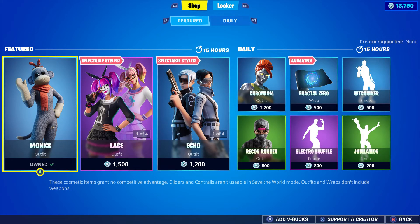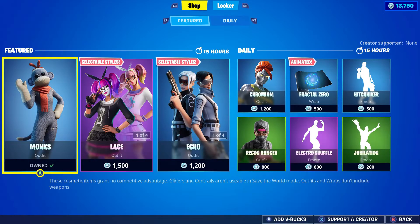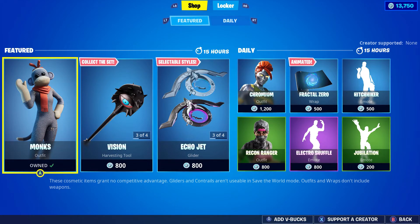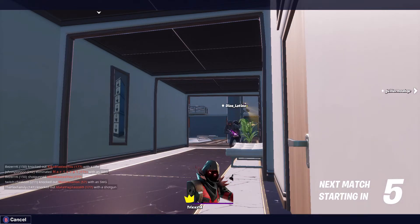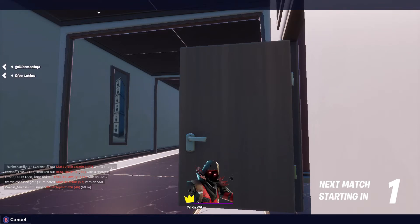You can actually go to Shop and Locker from the elimination screen. I personally think this is really great — sometimes when I'm playing with squads I just want to quickly change my skins, and now we can. Or if a game ends around item shop update time and you want to quickly check if it's worth going back to the lobby, you can do this quickly and easily.